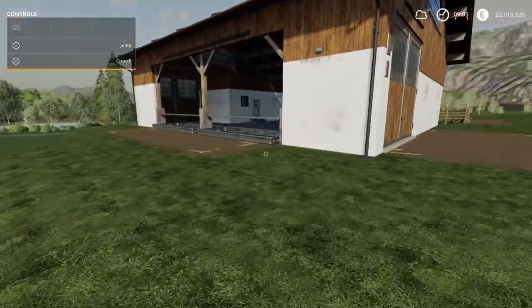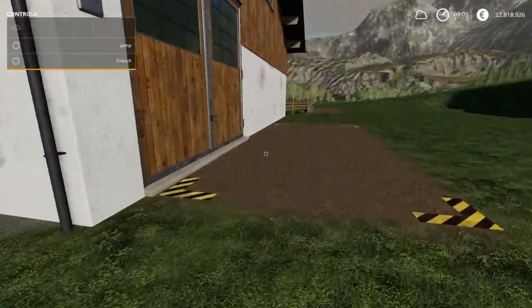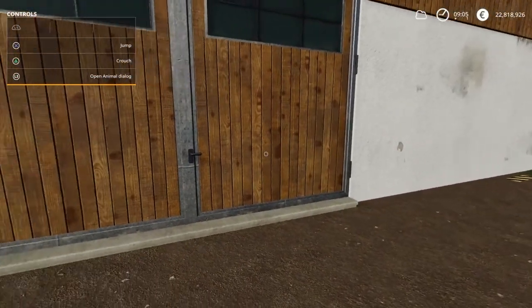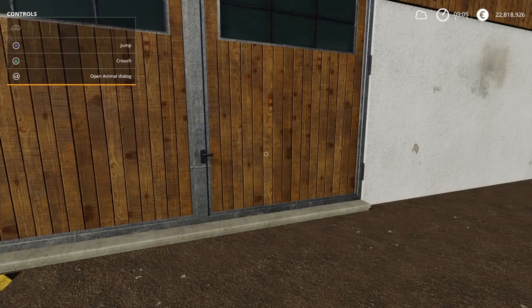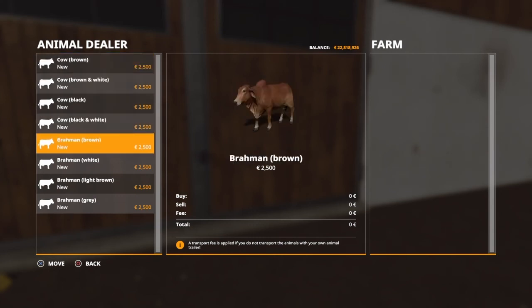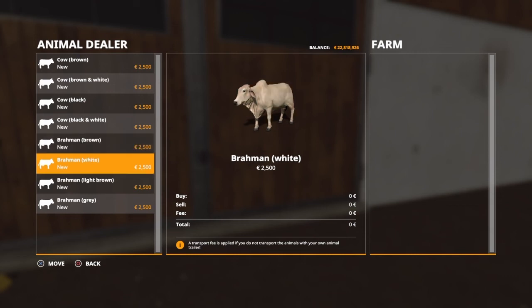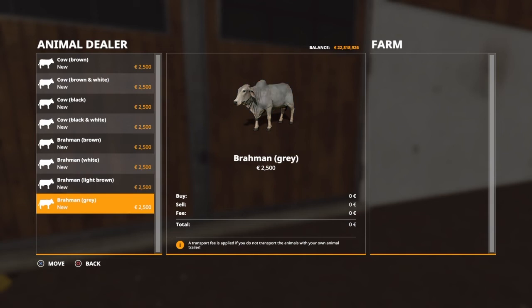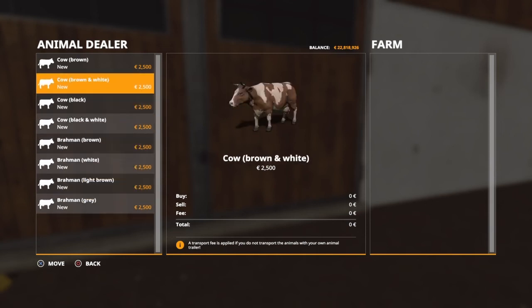So here is your animal dialogue. What you can do is buy your cattle a couple of ways. You can buy right through here — click L3 and the animal dealer will show up and you can buy your cattle. You can choose what colors you want; if you want brown, note those don't produce milk, I don't believe. So we're going to go with just the regular cows today.